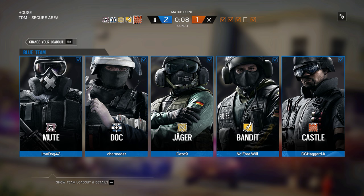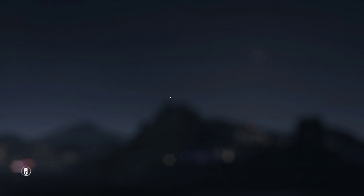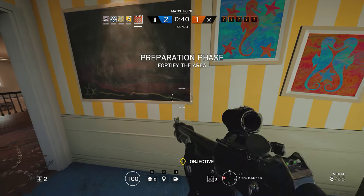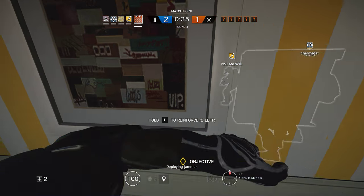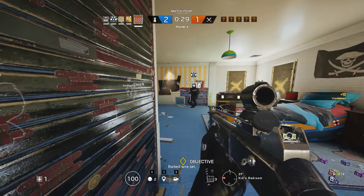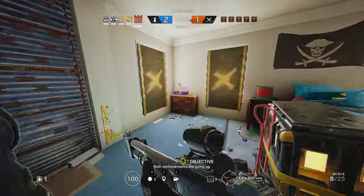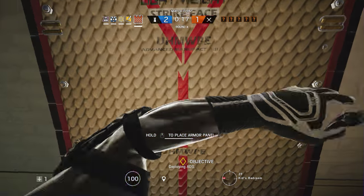Honestly, if you lock off kitchen stairs, lower garage, and other random spots, you can be pretty useful as Castle on this map. And like, kid's bedroom — I plan to just lock off the bedroom and barricade the room. We need to protect the biohazard container. Okay, I only got three castles, so barricade up!